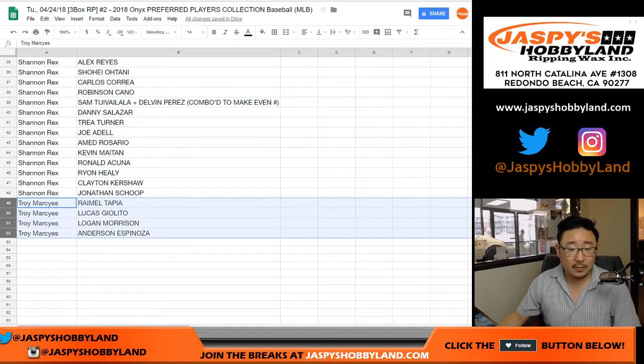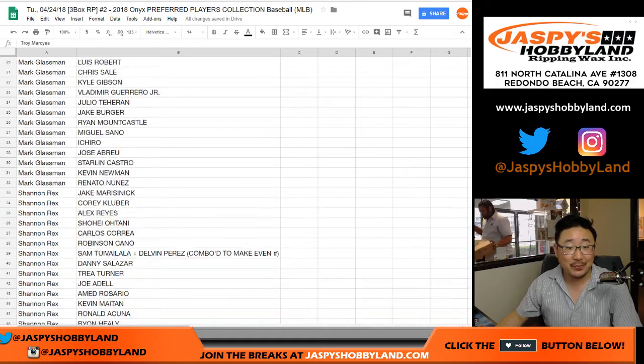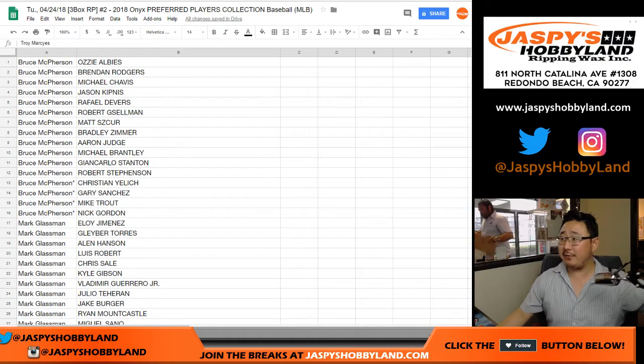And Troy with Rymel Tapia, Lucas Giolito, Logan Morrison, and Anderson Espinosa. Boombox is kind of chuckling, like watch Troy gets all of them — buys one spot, gets all three baseballs. Could happen. Feel free to trade if you'd like.